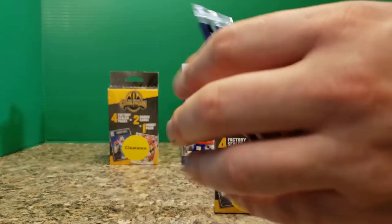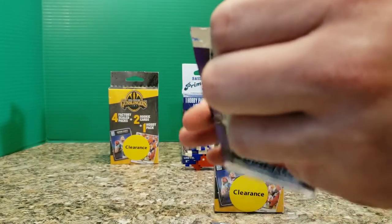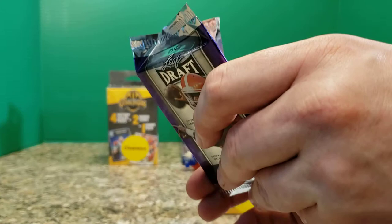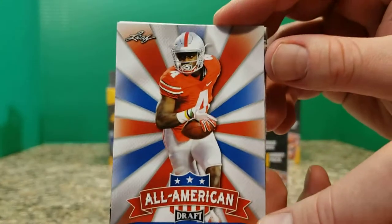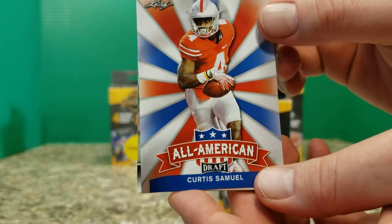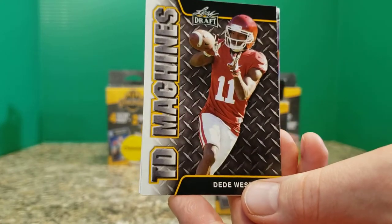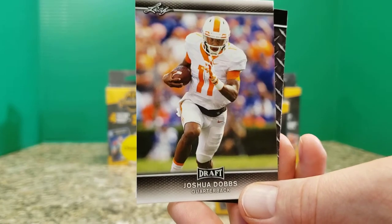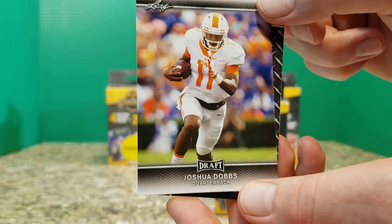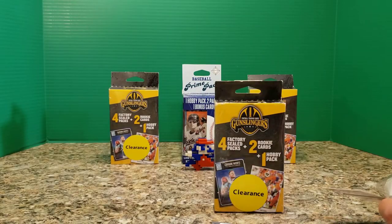Let's go with Leaf Draft first. First time I've actually opened any football Leaf at all — I did when I was a kid, but that was all baseball. We have Curtis Samuel, Tarean Fulston, DeeDee Westbrook, Joshua Dobbs, and Christian McCaffrey. Comes in pretty strong at the end of the pack here.